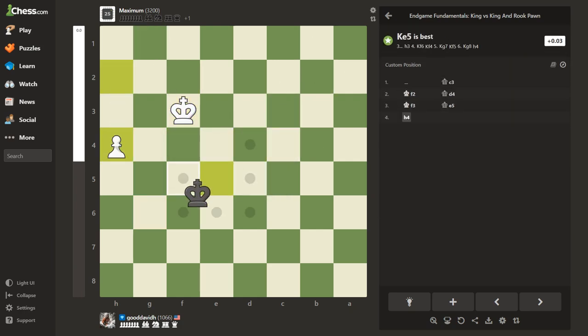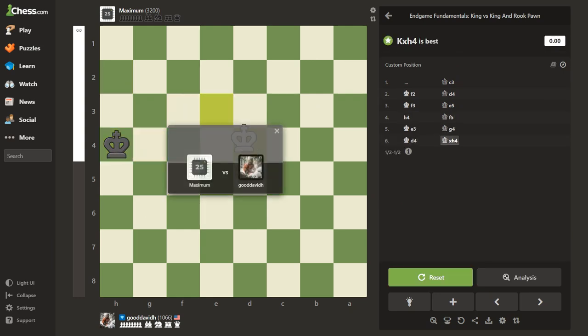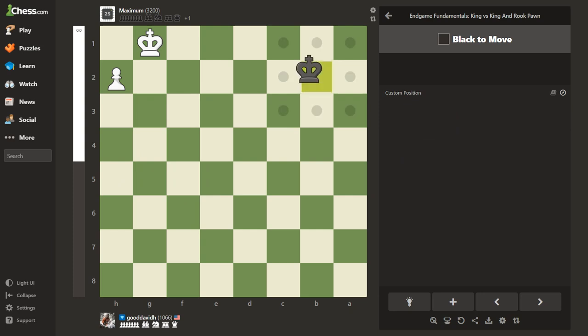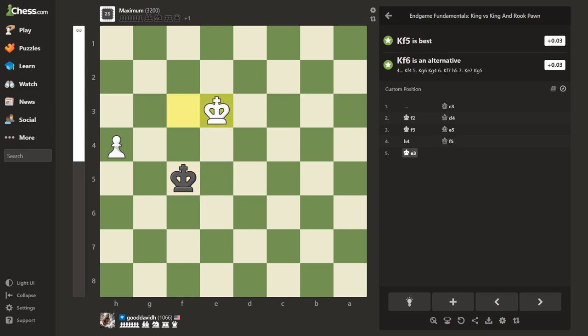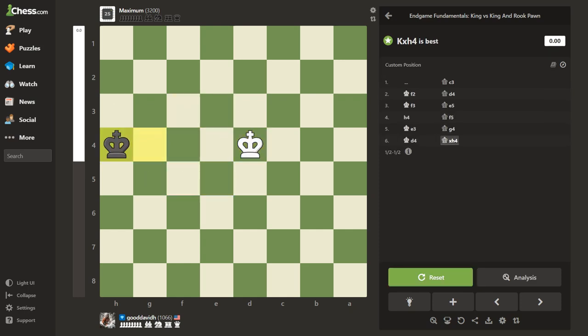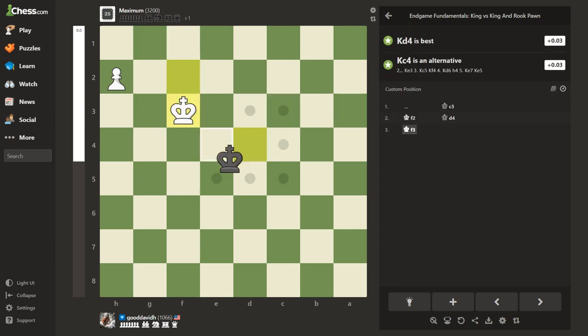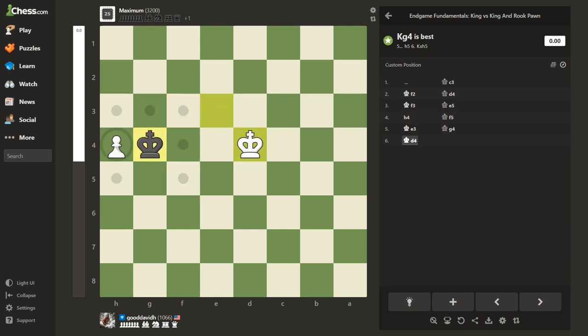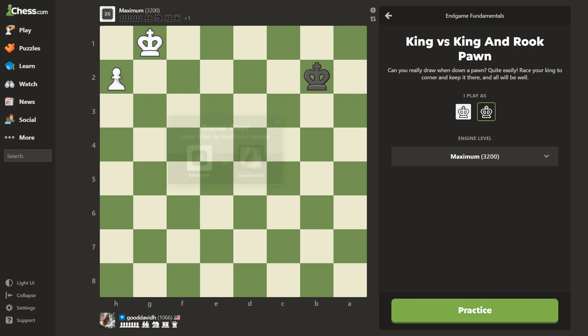He can get pretty tricky with that king. Screw it up again — boom, reset, see if he'll do something else. He doesn't. Okay, one more time. I've had him do some tricky stuff here that made it very difficult for me. Okay, so that one — there you go.